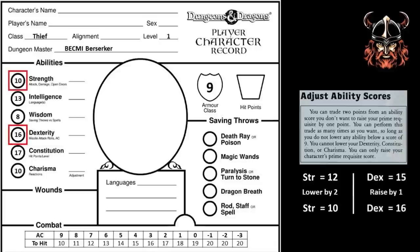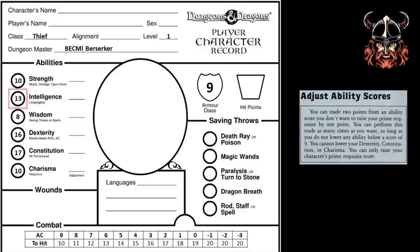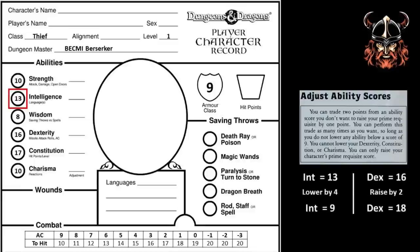Now, my intelligence is 13, which will give me an extra language, but is this really of benefit to my thief? I'm eyeing the potential to lower that 13 all the way to 9, the minimum I'm allowed to reduce a score down to. This large reduction of 4 points will offer me 2 more points that I could put in my dexterity, making that 18. In my opinion, this is a no-brainer. So my original plan to obtain a 16 in my dexterity has actually resulted in me having a dexterity of 18. Superb! My thief is a cat-like individual, and his aim is true.